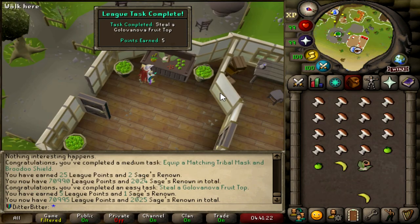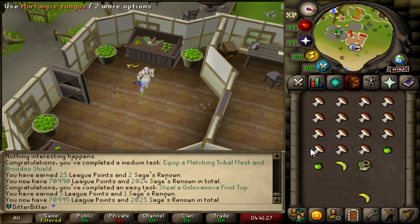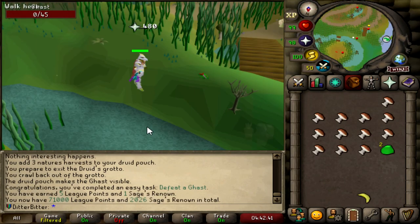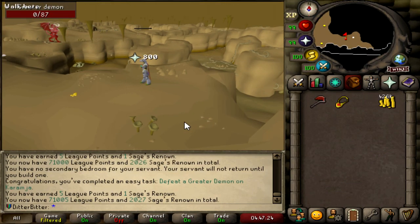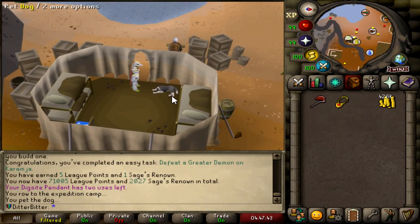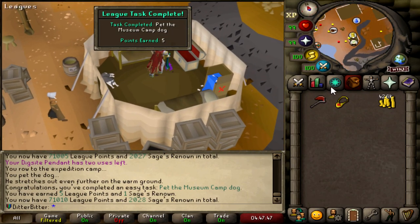70,990. And that is stealing a Gologonuva Fruit for 5 League Points, just getting some of the easy ones out of the way. And that is defeating a Ghast for 5 points, which we haven't done yet either. We're now at 71,000 points flat. And that is defeating a Greater Demon on Karamja — 71,005 points now. And now let's pet this dog, which Insane Wolfie has been asking me to pet for a month straight. 71,010 League Points now.